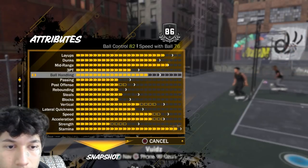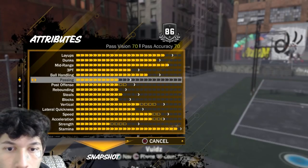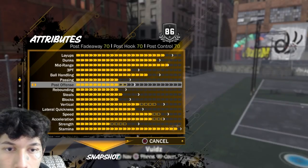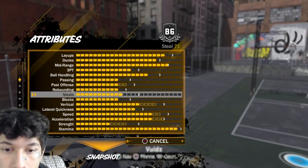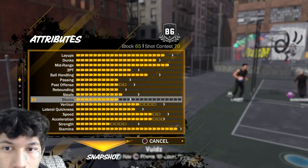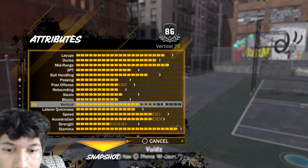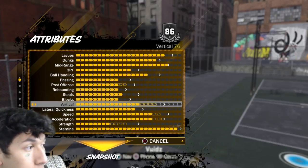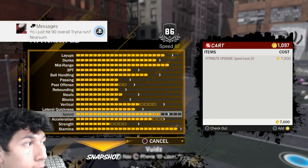Honestly I don't even need speed boosting, but when I do get it it's over. Passing is 70. Post offense I can upgrade but it doesn't really matter — 70s all around. Rebounding is 70s all around, I can upgrade that. Steals I can upgrade four times, currently 71. Blocks 65. Vertical 70, I can upgrade that four times. Lateral quickness 71 — even if it was maxed to 99, I still couldn't play defense. Speed 84, could go to 87.